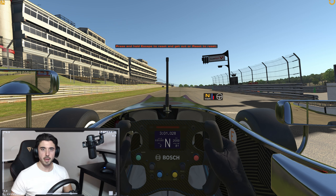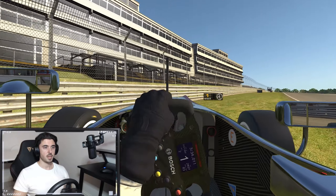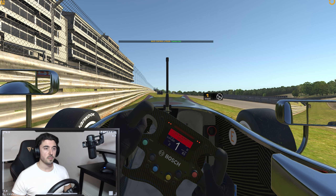I want to explain and show you why that guy spun off the line with so much wheel spin. The reason is he's using the clutch manually — he hasn't got auto clutch selected. I'm currently in neutral; the blue bar you can see is the clutch. If I shift into first gear, put full revs on, and release the clutch, you can see I get a severe amount of wheel spin and then the engine cuts out.